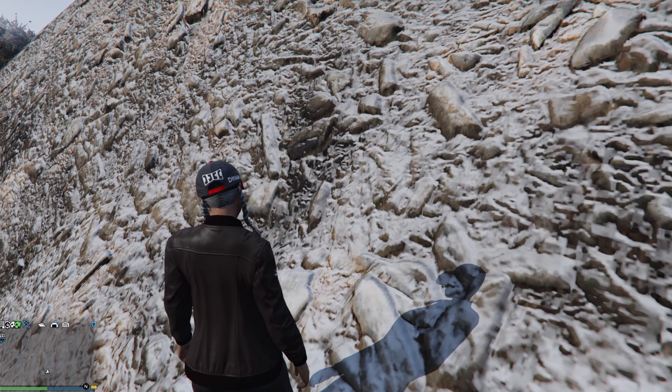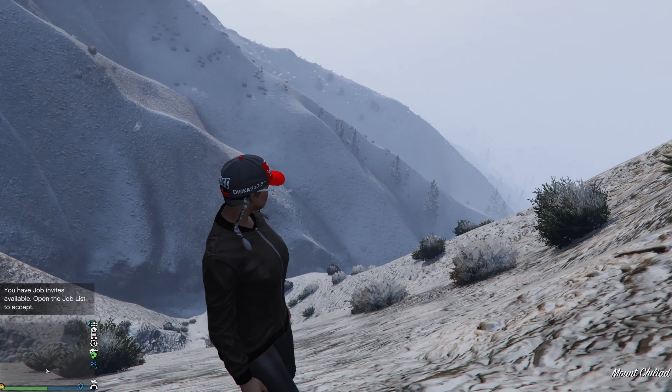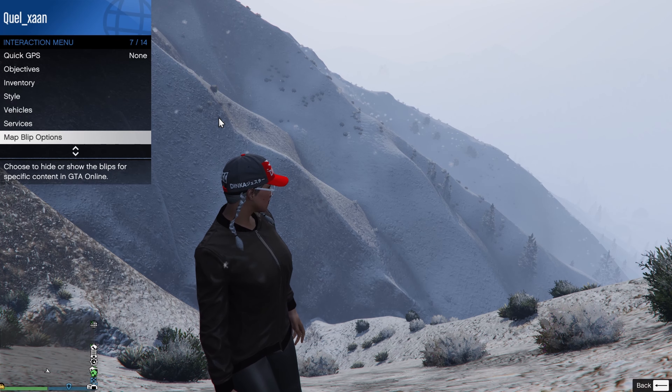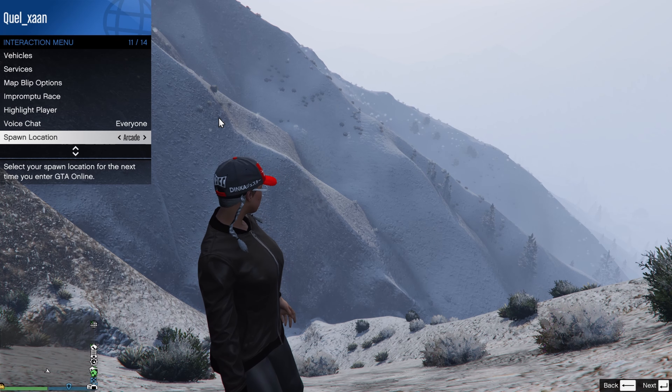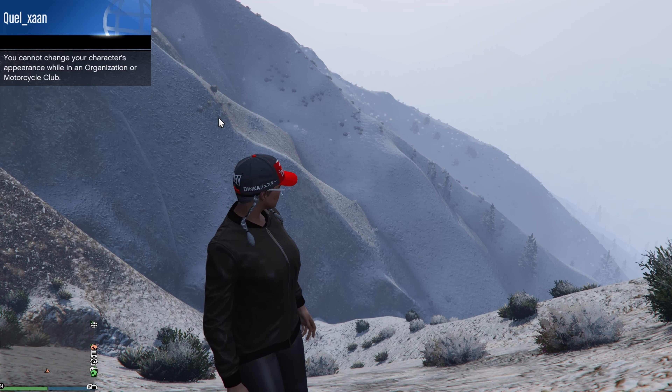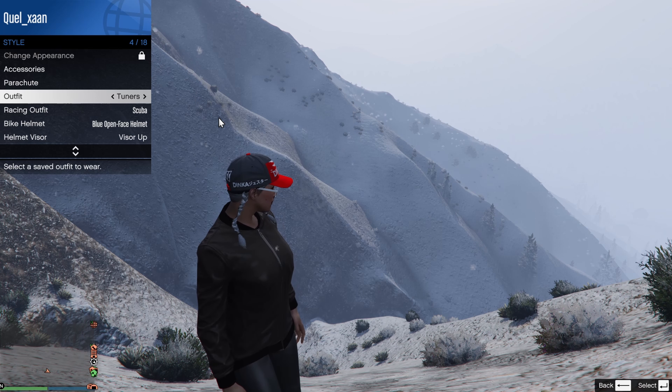When you load back in, your Avenger should now be your personal vehicle, but we still have a few more steps to go. Open up your interaction menu and set your spawn location to your nightclub. After that, make sure that you change an outfit just to save, and then wait for the orange circle to finish loading.